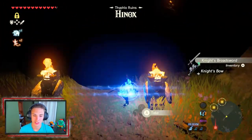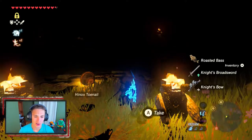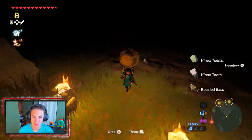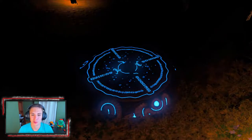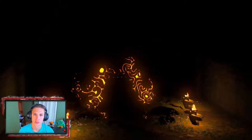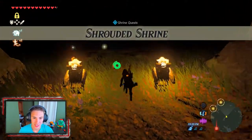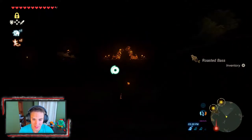He drops really good weapons — Knight's Bow, Knight's Broadsword, and all that. He also drops a bunch of food when you kill these guys out in the wild — roasted food and all kinds of goodies, which is awesome. We pick up the ball he was holding and place it in the socket. Let's go! That's what I love about this ruins section — it was like a cool little mini dungeon. With this shrine included, we only need two more shrines to get 13 hearts, which I think we can do inside the Lost Woods.